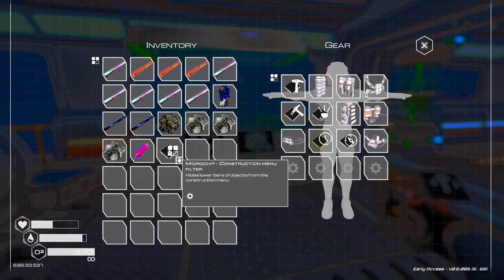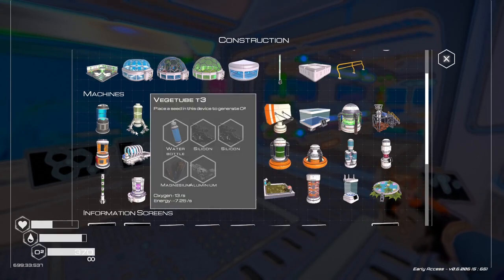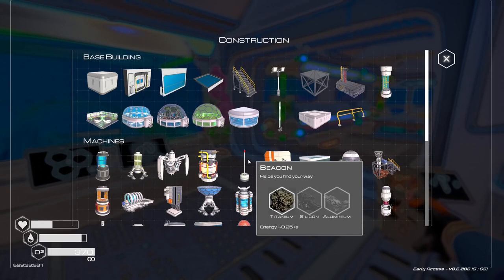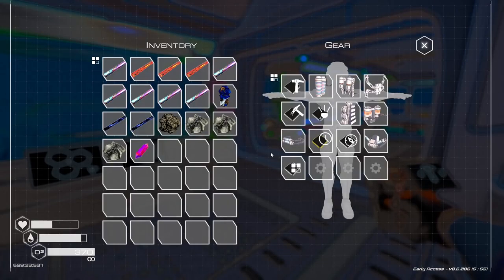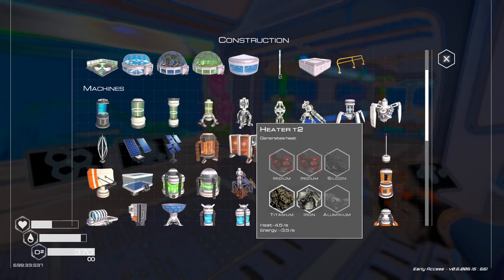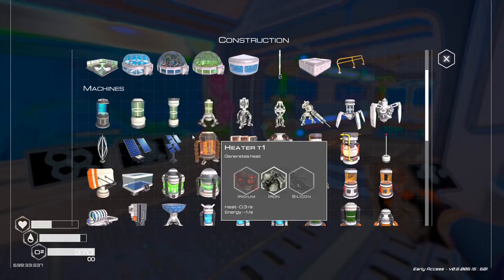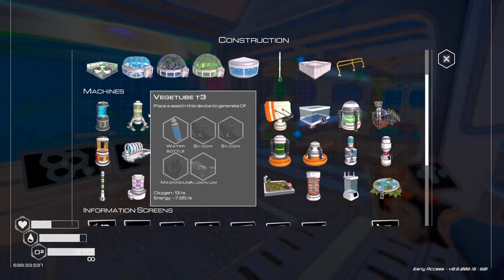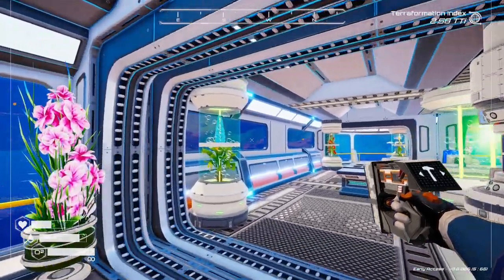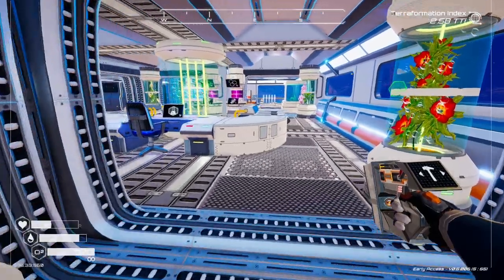This chip hides lower tiers of objects from the construction menu. Now I can only see the best stuff that I can make — interesting. Is there any way I can toggle that off? I guess I'd have to unequip it. That's pretty cool though, because I like these tier 2 veg tubes — I really like those things. We'll probably put some of those down. It does clear up the menu slightly so you've not got the various lower-tier veg tubes cluttering things up.